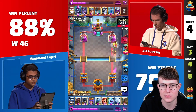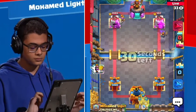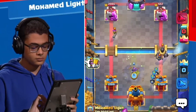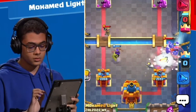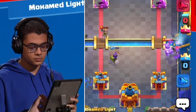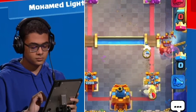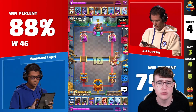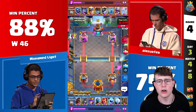Moe goes for a Mortar too. What he really does is knowing exactly when to force Elixir — always knowing how much Elixir the opponent has. He's got really great defense here. You never see Moe Light overcommit. He always knows what he has to do on defense and what he has to do on offense.